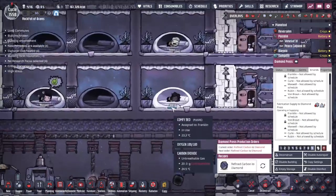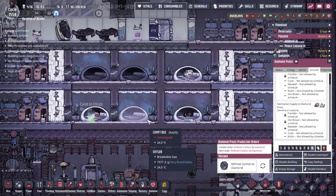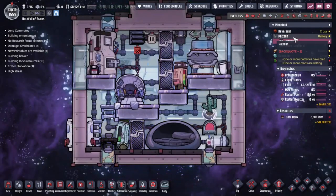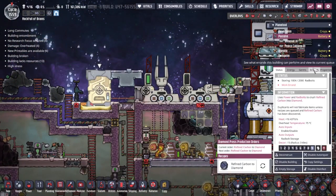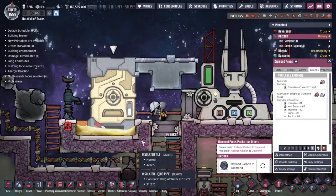I've got a feeling it's going to be Franklin when it comes down to it, but it might also be Curie. Where's Curie? She must be staying in one of the rockets. Yeah, she slept in this one with Von Braun. Okay, fair enough, if that's what you want to do.